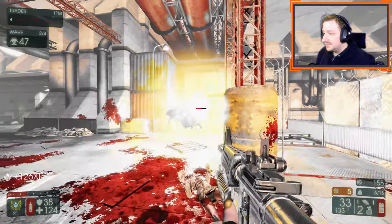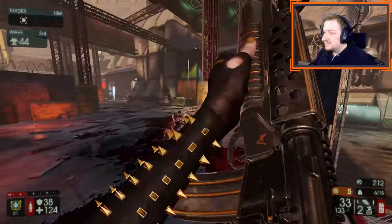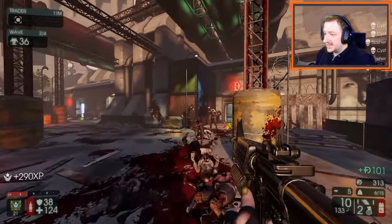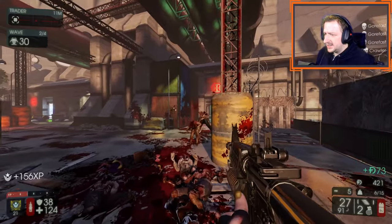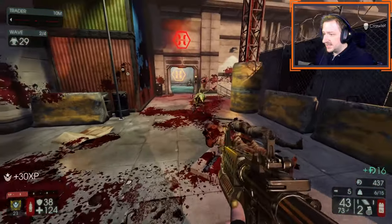Both medic rifles do enough damage per shot to kill any of the small enemies quickly and even medium enemies pretty fast. The M16 is usually a better weapon though because you have the grenade launcher, and it's just a great weapon overall because it has such low recoil even if you're not high leveled with Commando. Commando does get passive recoil reduction, but that's not too big a deal for us.